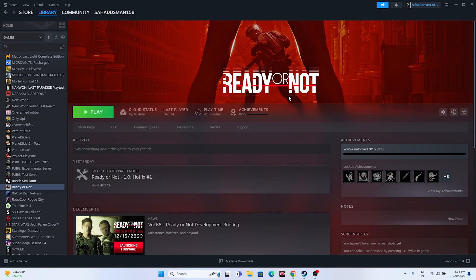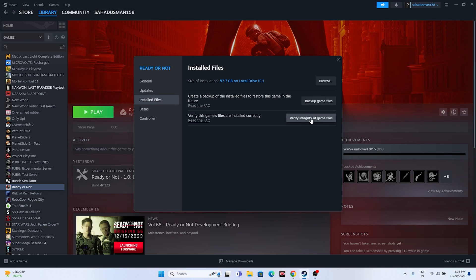The last step is to verify the integrity of the game files. Right-click the game in Steam, go to Properties, then Installed Files, and click 'Verify integrity of game files.' This will check every single game file and automatically fix any corrupted or missing files that may be causing the crashing issue. This process takes a little time, but afterwards the game should be completely fixed. Do a restart once it's done.